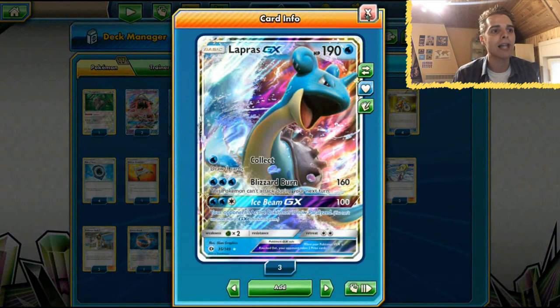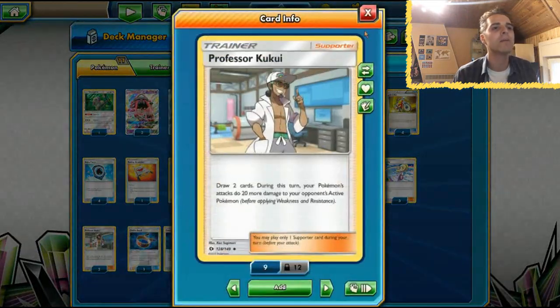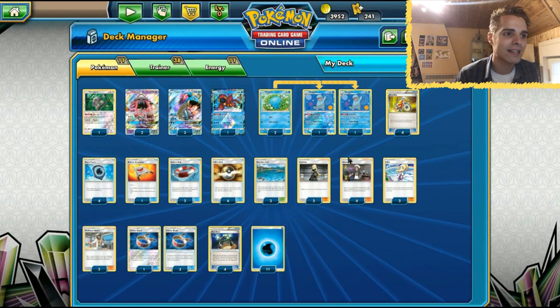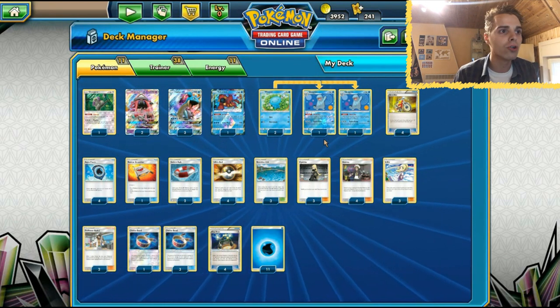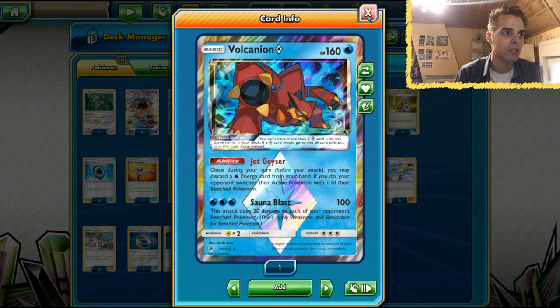We try to get one-hit KOs with Lapras using Blizzard Burn thanks to the four Choice Band. There's also Kukui in here because sometimes we need that extra 20 damage to hit for 210 damage. If both of your Kukuis might be priced, you can also rely on the Sonoblast of the Volcanion Prism Star.